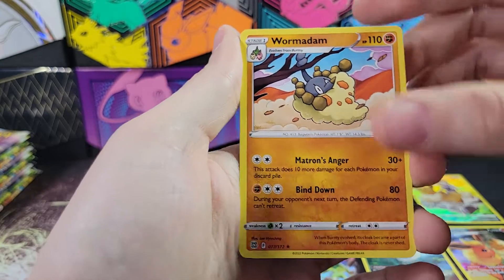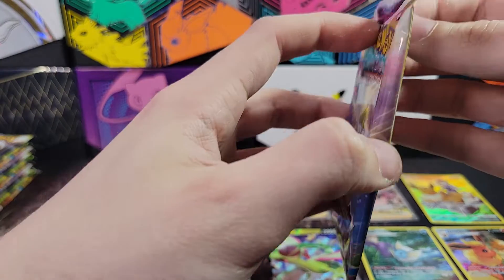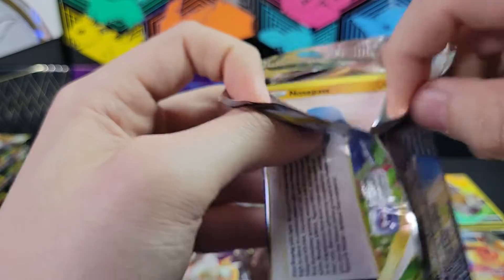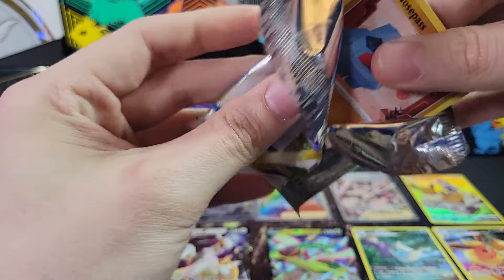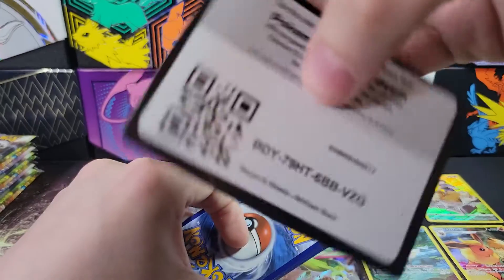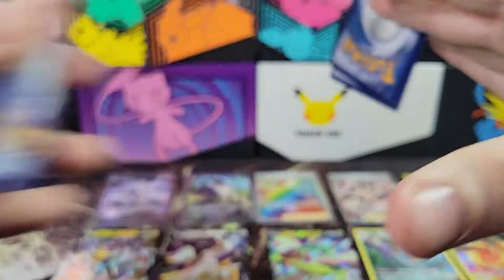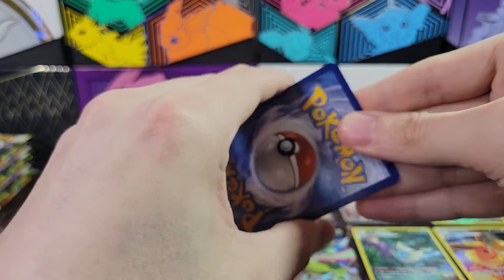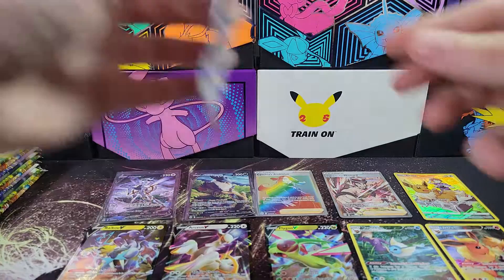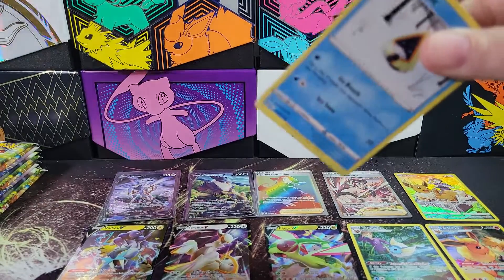Got Charizard, Arceus, here we have a Wormadam and another Wormadam. Got Charizard, Arceus, got the Galarian bird trio, and then in the Trainer Gallery you have Umbreon, Sylveon, and Mimikyu. Apparently people really like Mimikyu - it was kind of a thing in the show. He was really creepy and weird, but apparently there's a lot of people that like creepy and weird. Or maybe they just don't watch the anime. I've watched basically all of the anime up until the most recent season.